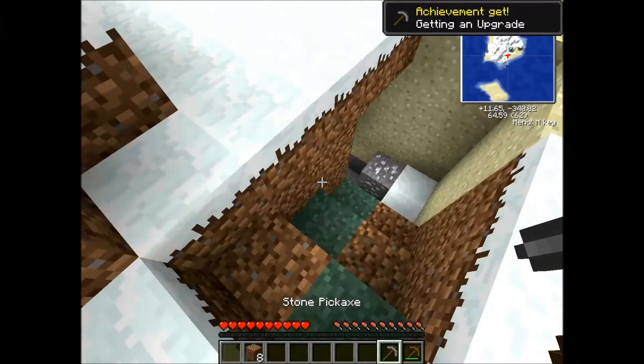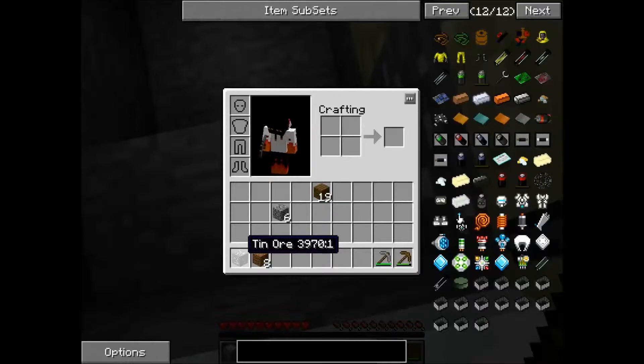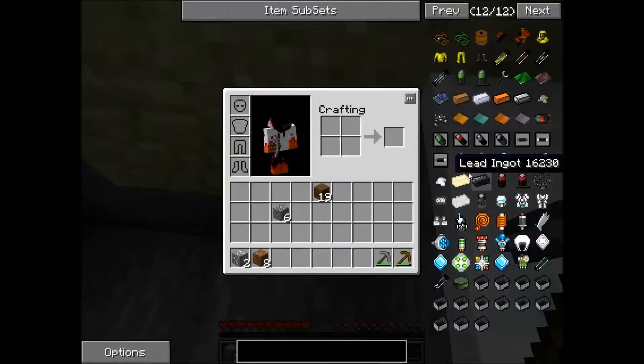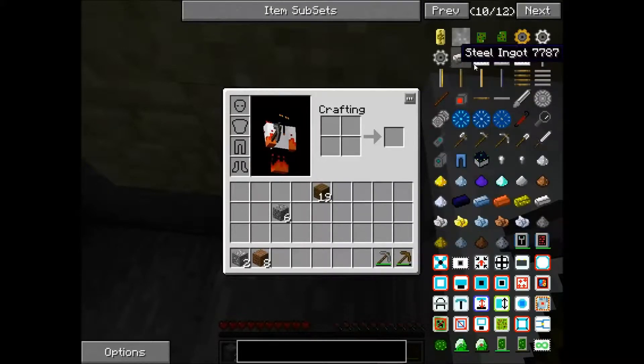Apparently you can't slide items, you know what I mean. What's this? Tin ore. Oh, tin. What can I make out of tin? Let's see. Tin... tin... steel...